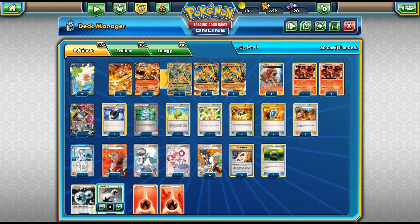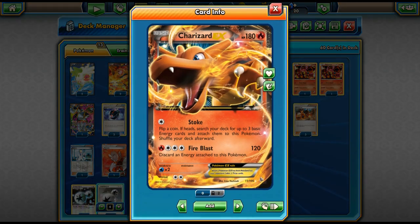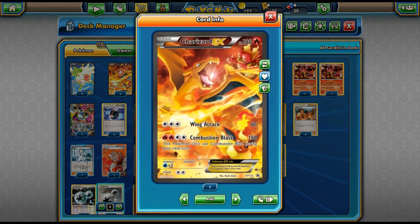We're only running this Mega Charizard — it's going to be a pure Mega Charizard deck from Evolutions. We're playing two normal Charizards, and I went with two Flash Fire ones because if you ever get the chance, you can use Stoke, which lets you flip a coin and if heads, search your deck for up to three basic Energy cards and attach them. That can help build up Charizard even quicker.